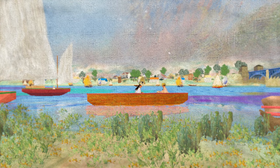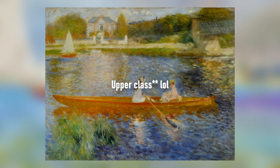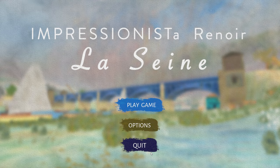The painting we see in the game is called La Yole, or The Skiff — an impressionist painting of two higher class women enjoying a boat trip. It's nice, but not exactly extraordinary. But the game is called La Sienne, and the environment in the game looks significantly different from the painting — it's lively and complex while the painting is serene and simple. The location also seems completely different.